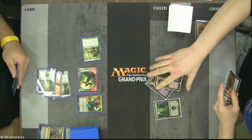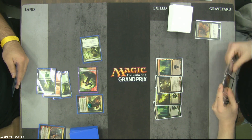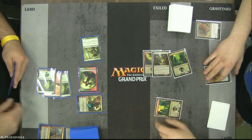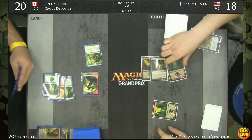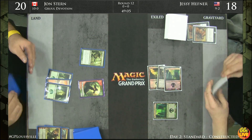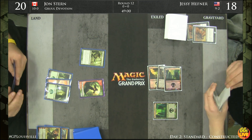He's just going to continue taking damage from that Satyr token. Interestingly, it's not just that Jesse is forced to use Hero's Downfall — he also has to have it. Planeswalker into Planeswalker with no board state for Jesse really puts the screws to him: he must have Hero's Downfall or start using Mutavault to attack. Either way, John Stern would be in the lead.